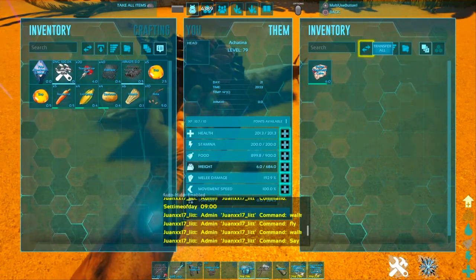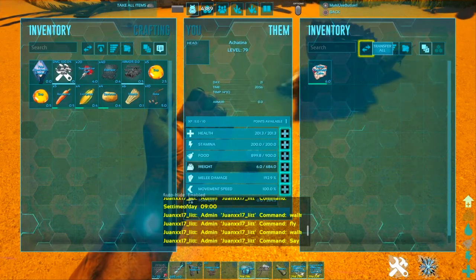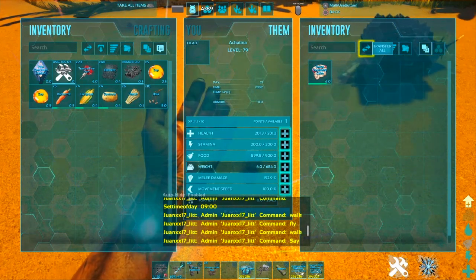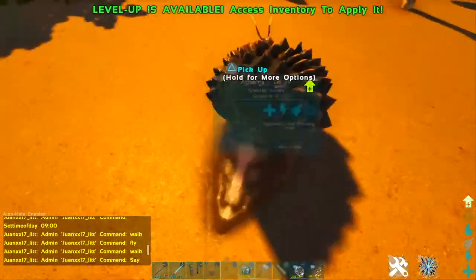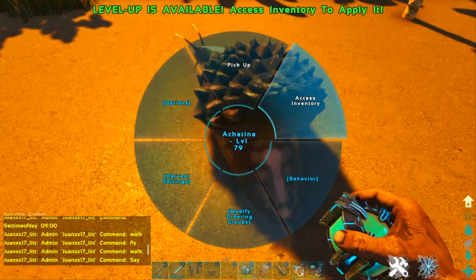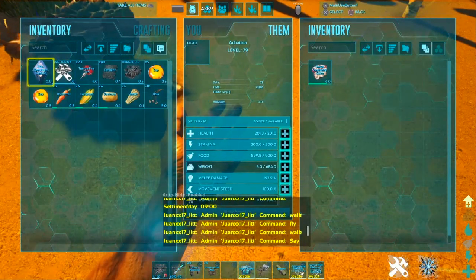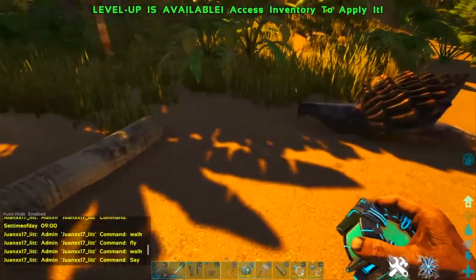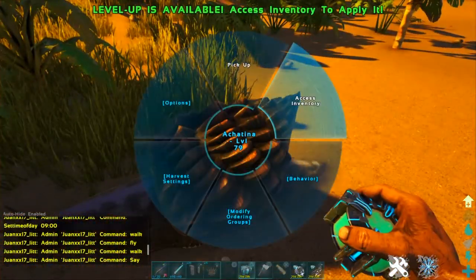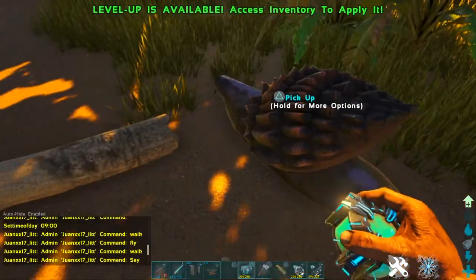You can make a little penthouse for it to stay and just walk around — like a two by two or something — and just wait for it to make cementing paste.